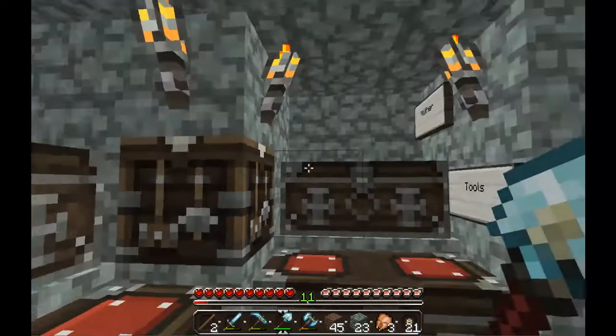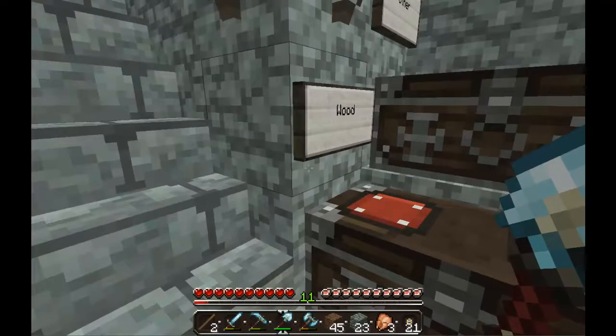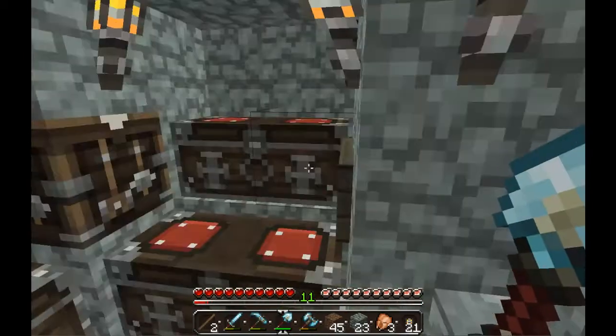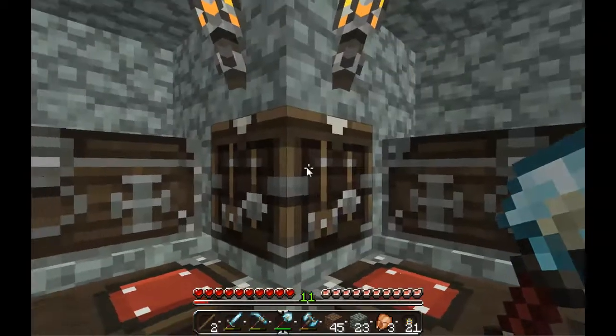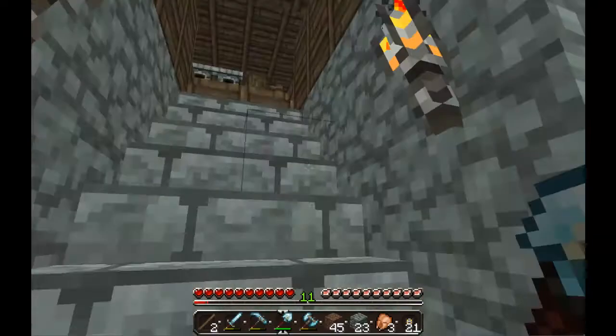Down here is like my storage room. I think it looks really nice — it's a really nice way to organize all of your stuff. I've got a crafting table and a furnace right here, just for any use I need down here.